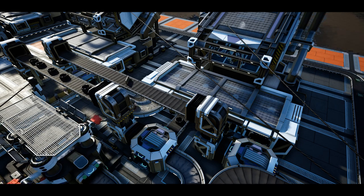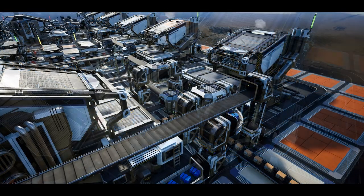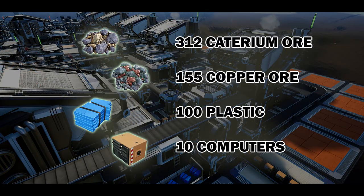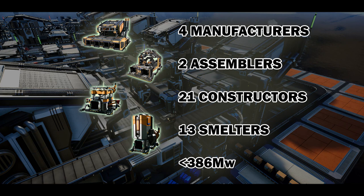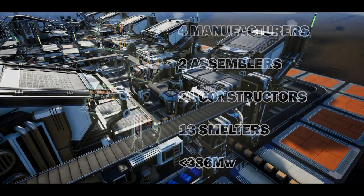In order to build this factory you will need 312 Caterium ore per minute, 155 copper ore, 100 plastic, and 10 computers. You'll also need resources for 4 manufacturers, 2 assemblers, 21 constructors, and 13 smelters, and it will require no more than 386 megawatts.